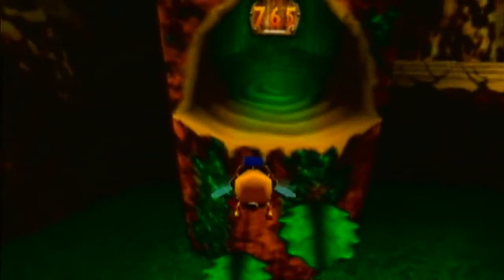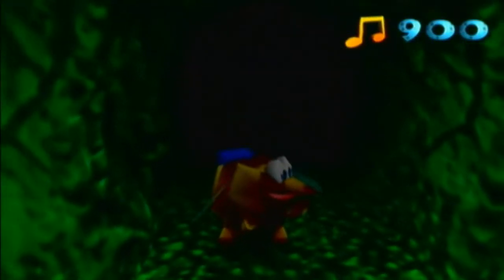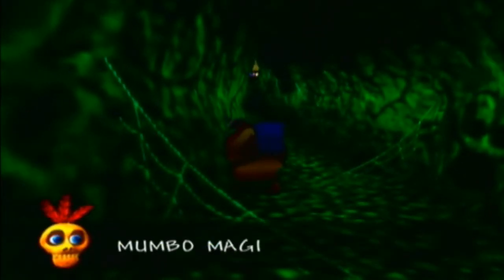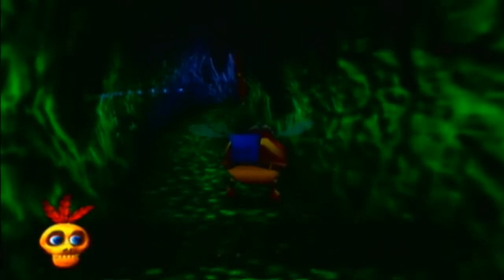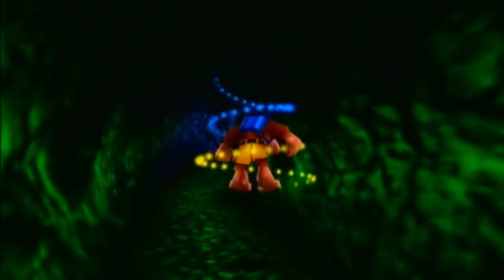Here's another note door I didn't open earlier, but we're going in there right now. Let's have a look what's in here. Mumbo magic — good week. Yes, yes. Obviously we can't come in here as a bee, we're just Banjo. So let's go!